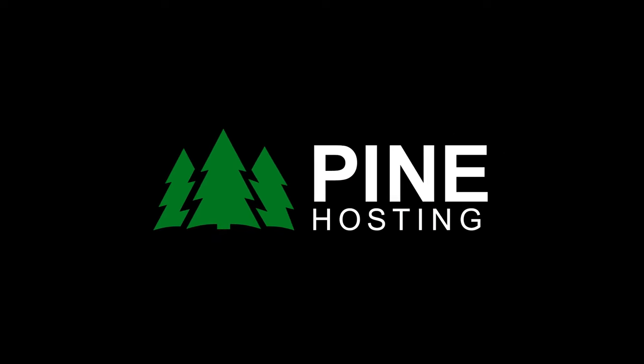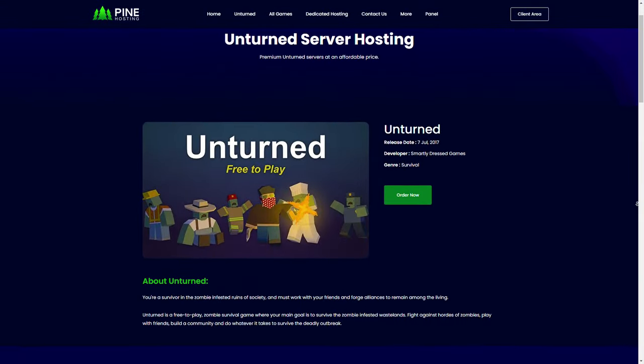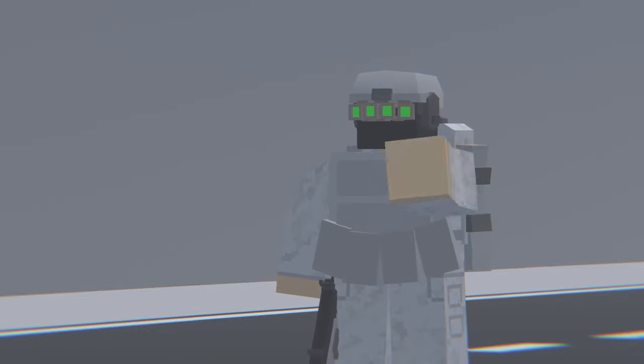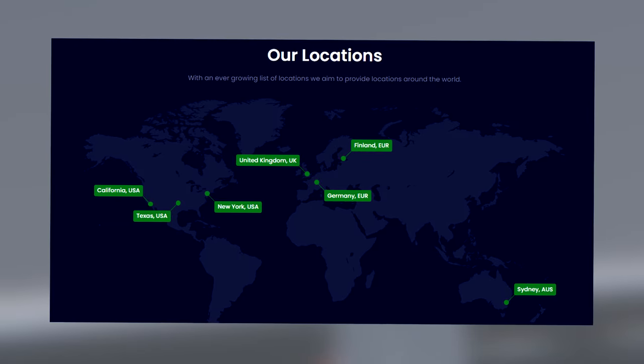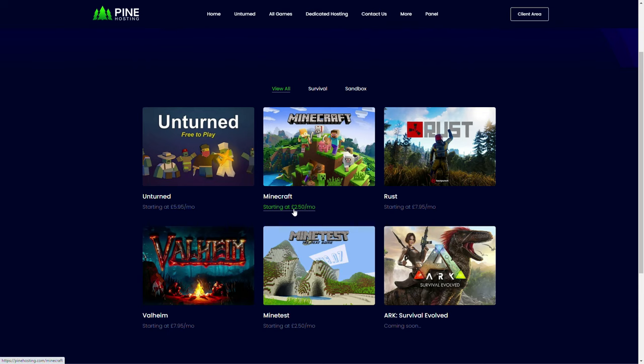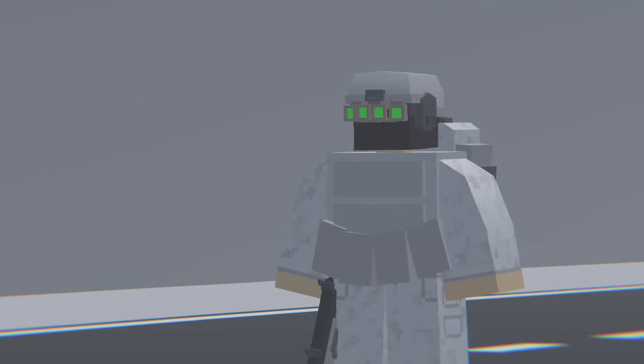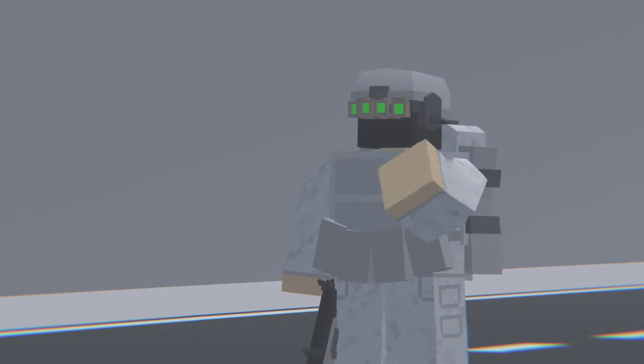Today's video is sponsored by Pine Hosting. Are you trying to start your own Unturned server and have no clue where to start? Check out Pine Hosting — it's super easy to learn, the navigation is very user-friendly, and all the servers have really high performance with DDoS protection. When I started my own servers I had no idea how to do anything, but after a few minutes I learned the basics. They have locations all around the globe, very cheap pricing, and a variety of game servers including Rust, Ark, and Minecraft. A great feature is the ability to install plugins and mods with just one click. Use code LDG for 30% off. Let's get straight into the video.